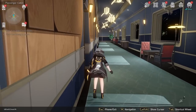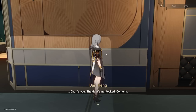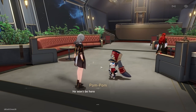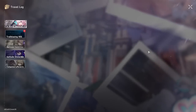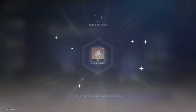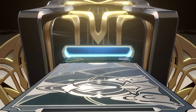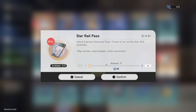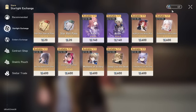Go check in with Dan Heng to see what he's up to, then go back to Pom-Pom to unlock your Trailblaze Level rewards and get more pulls. Claim all those. Then go to your travel log and grab that free 10-pull — you should have 17 pulls total. Go ahead and do two 10-pulls. Then go back to the exchange shop, buy all five passes, and you should have six. You can also buy extra special star rail passes using star glitter or stellar jades.